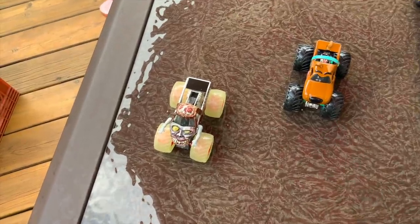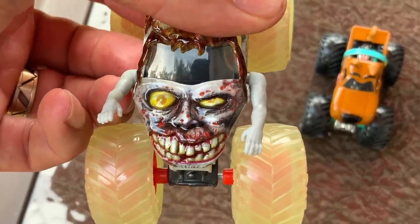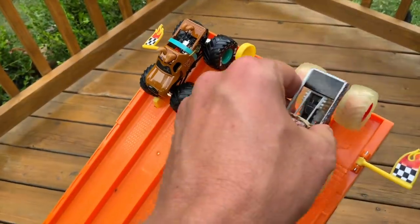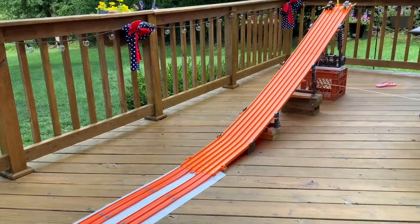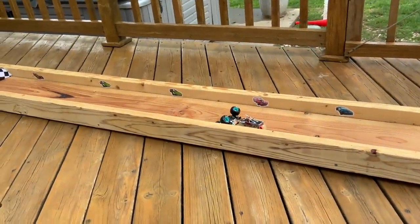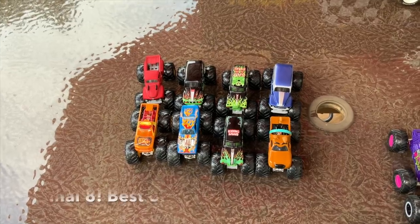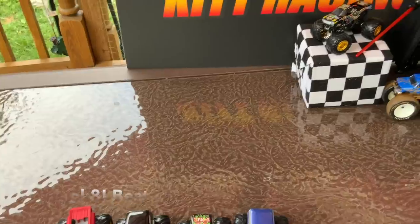Finally we have the Glow in the Dark Zombie against Scooby-Doo. Come on Scooby-Doo! Scooby-Doo in lanes five and six, Zombie in lanes one and two. On your mark, get set, go! Come on Scooby — all right, he did it, he's moving on. Nice block. Here's our final eight — this ought to be really interesting. I'm a little nervous about these Grave Digger trucks.